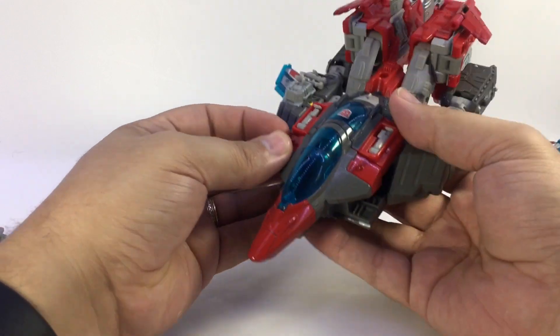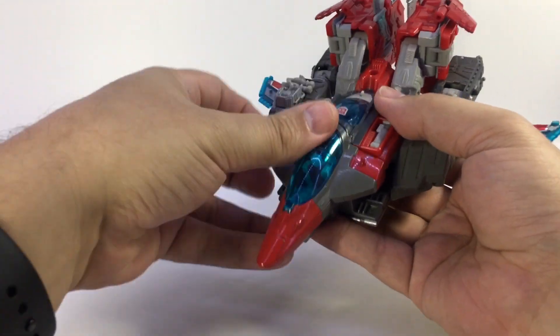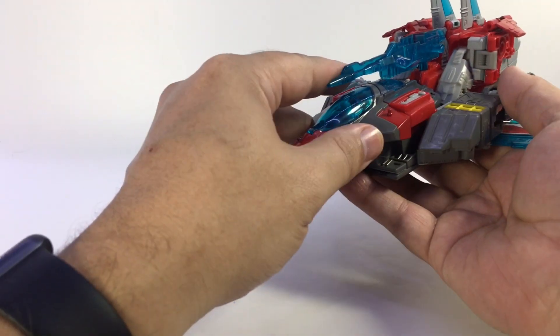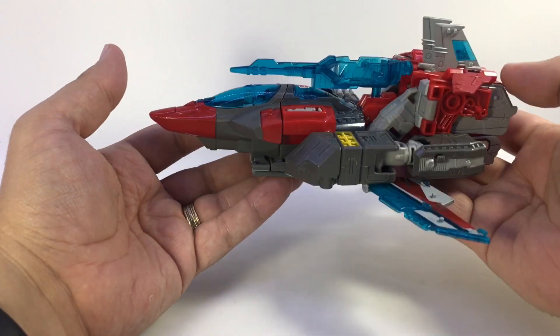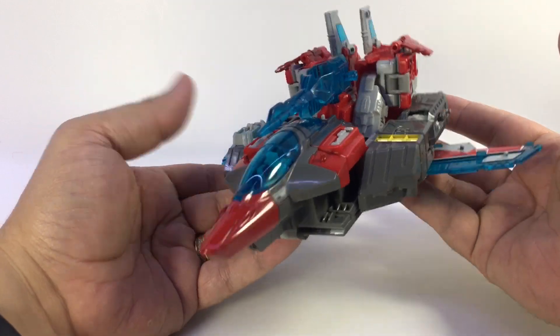Here's jet mode. You can open up the cockpit and put Blunderbuss in there. Once again there's a peg hole back here that, if you wish, you can attach the gun back there, and that actually almost kind of helps that mode — it makes it look more like a space fighter.